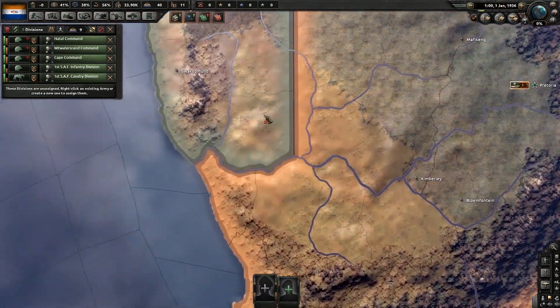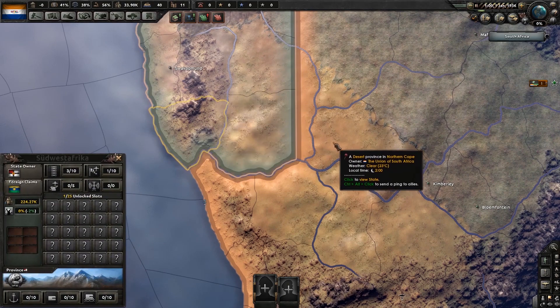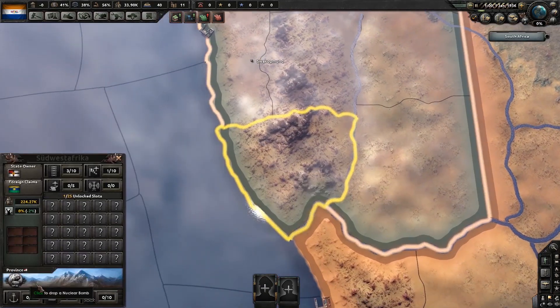Let's look at where we're going to be fighting. This is actually a good time to discuss how knowing what kind of terrain you're going to be coming up against can inform how you actually design your divisions.